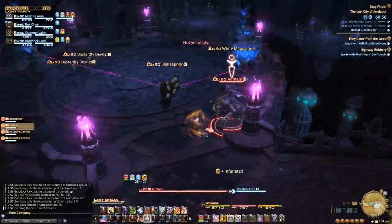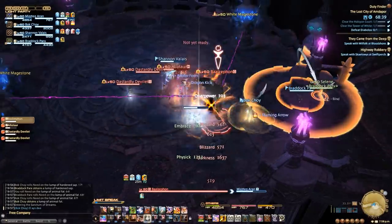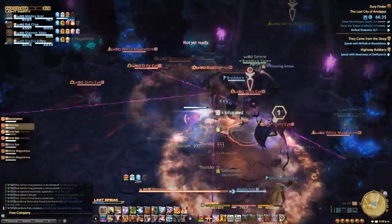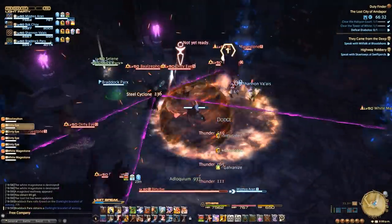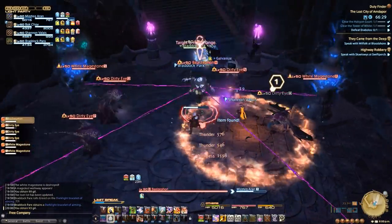This last section of the instance has got to be one of the coolest in the entire game. You'll come across these vials linked to the mage stones. These mobs cannot be killed until the links to each crystal are destroyed. However, the rest of the trash does do quite a bit of damage, so we chose to destroy the random adds first before focusing down the crystals.